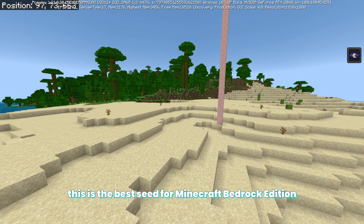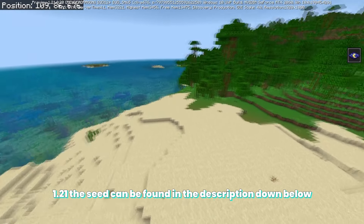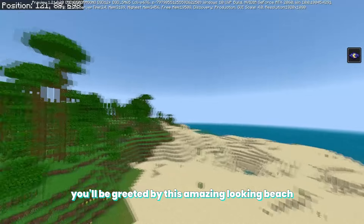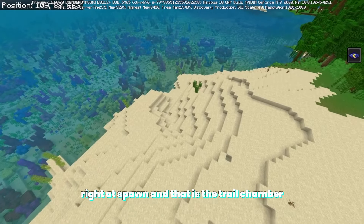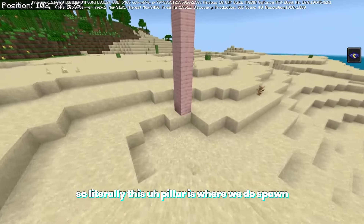This is the best seed for Minecraft Bedrock Edition 1.21. The seed can be found in the description down below. When you load into the seed you will be greeted by this amazing looking beach right next to an awesome jungle biome. This seed actually has one of the newest features of Minecraft 1.21 right at spawn — the trail chamber. Literally this pillar is where we spawn.